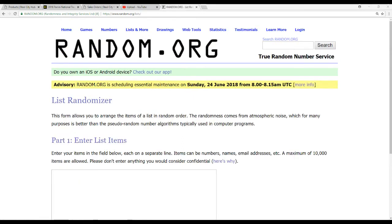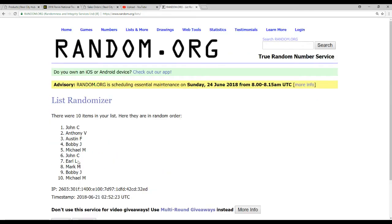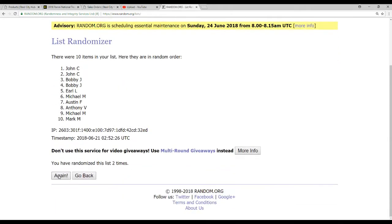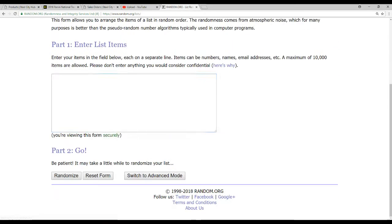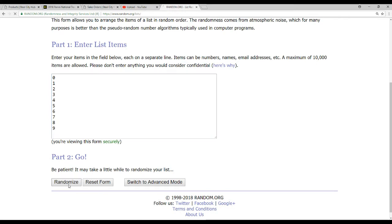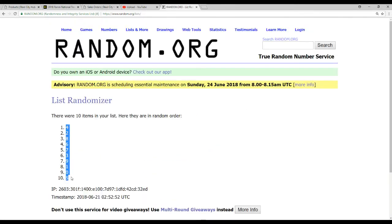Alright, we've got 10 names — randomized 5 times. Austin F. on top, Mark M. on the bottom. And we've got 10 numbers, randomized 5 times as well — 4 on top, 5 on the bottom.